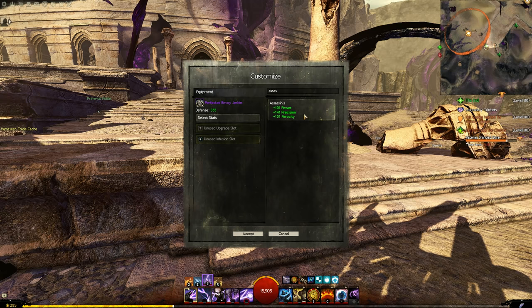At big open world events that are scaled massively without players providing Spotter or banners, it's often the people with Assassin's gear doing the most damage. Another set I like a lot for classes that get lots of crit chance from traits is Valkyrie. Valkyrie has power and ferocity like Berserker, but no precision — instead it's just a ton of vitality. Classes like Necromancer Reaper that get massive crit chance in Shroud from traits, or Guardian with retaliation, benefit a lot from Valkyrie — it's basically free health.